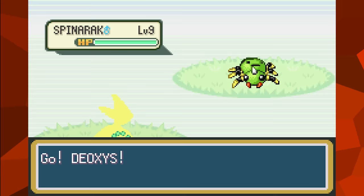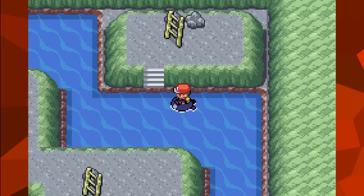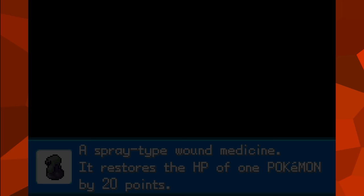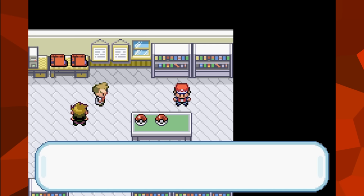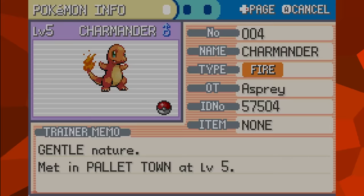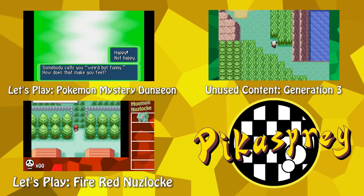To end off this video, I experimented with what would happen by hacking before receiving my starter. When you have a full party of Pokemon, receiving another transfers it to PC storage. So I got a full team by leaving Pallet Town out of bounds, then came back to trigger Oak's cutscene. The game lets me take a starter like normal, but when checking my party, it's nowhere to be found — it had been transferred to the PC, though the game never gave the usual message informing me of this. It is a bit surreal to see this happening to a starter Pokemon.